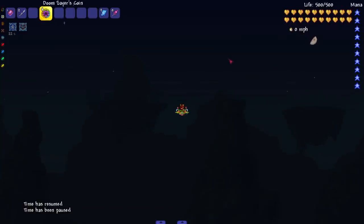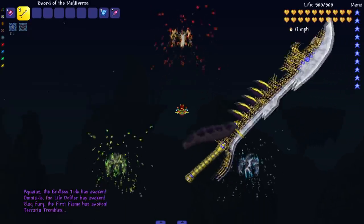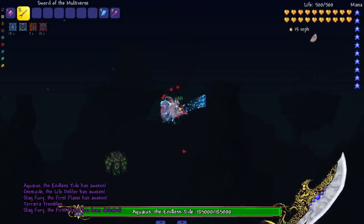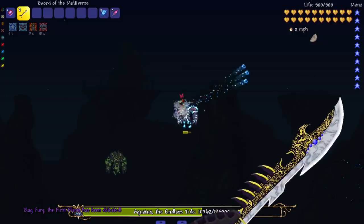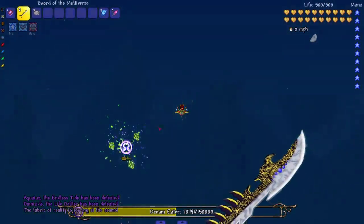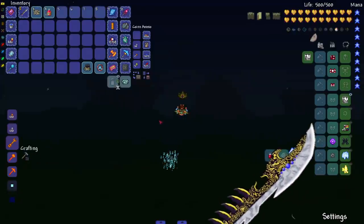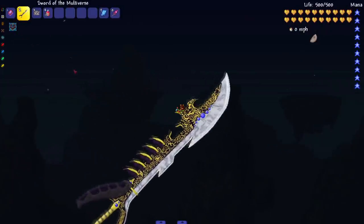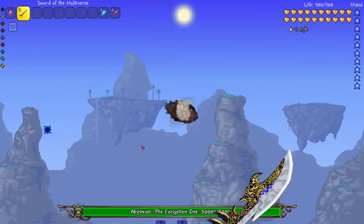Moving on to our first modded boss — the Primordials. I'm about to insta-kill you guys. That's not a one-tap — I had to swing multiple times. That felt different from the last weapon we tested. Next up is Abyssion — he died instantly! He's usually the one that doesn't die instantly.